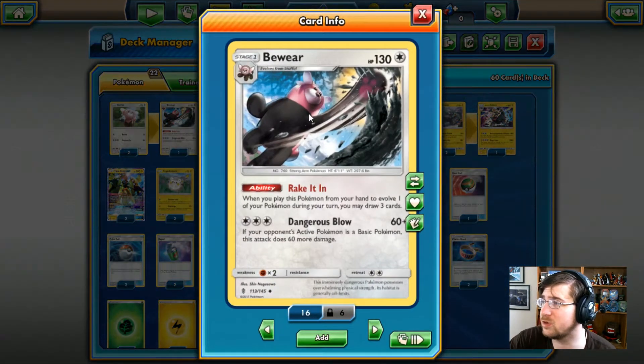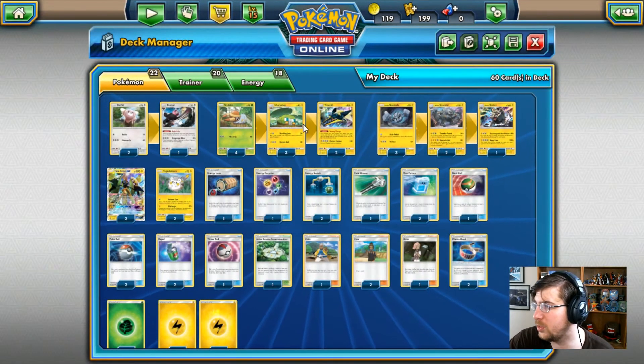Starting the other Pokemon lineup is Bewear, 130 HP, colorless Pokemon. We have the Raucous Inn ability — when you play this Pokemon from your hand to evolve one of your Pokemon, you can draw three cards. Pretty good, but these decks have to be played standard — they cannot be played in Theme Deck format. We have the Dangerous Blow attack: for three colorless energy, we do 60 damage; if your opponent's active Pokemon is a basic, this attack does 60 more damage, for a potential 120.